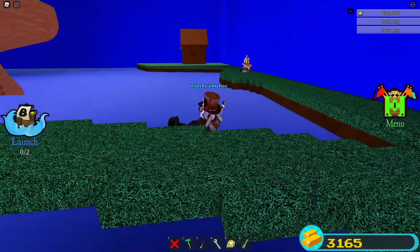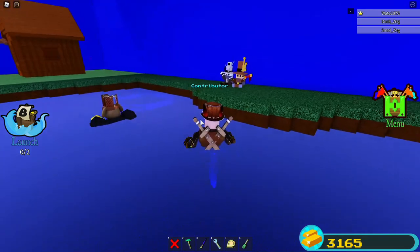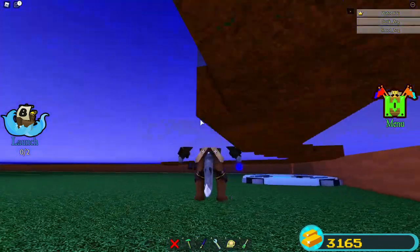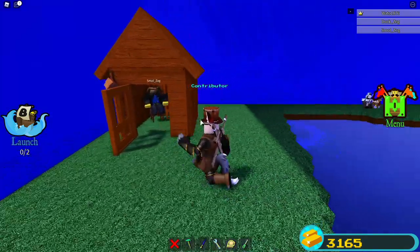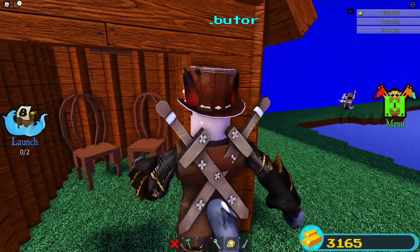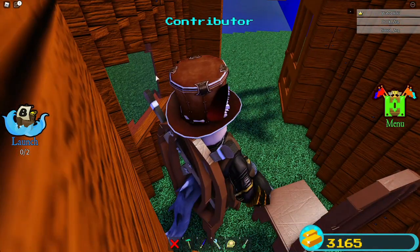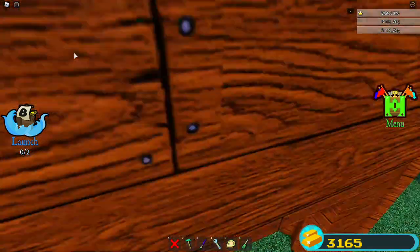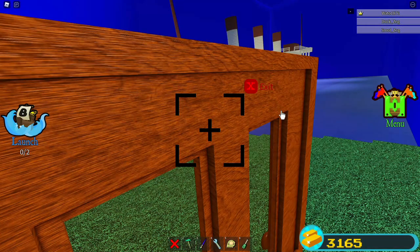We have some plushies over here which are pretty cool, and you can see there's a little area under here. There's a hut, and the hut has a camera on it — oh, that's cool! I just bumped my mic with my head. Look at this hut!